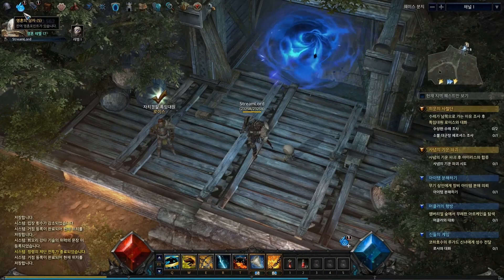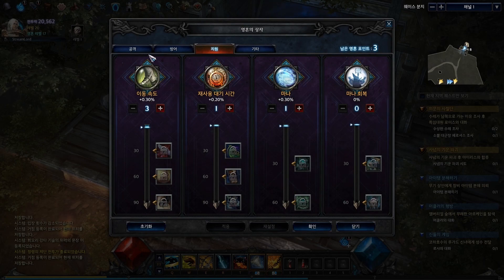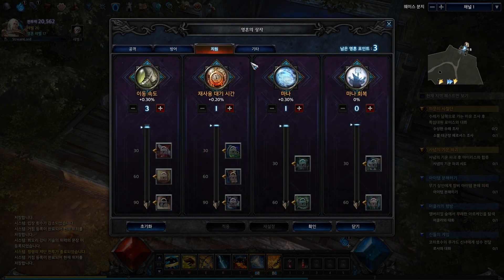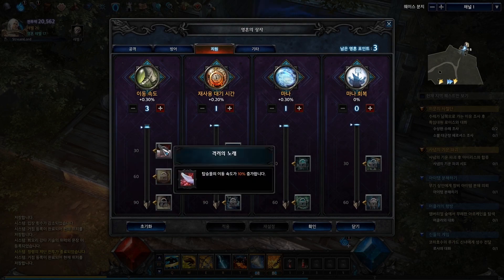But wait, there's more. We also have the soul level system that gives us more customization in how we want to build stats. Again, similar to the Paragon system of Diablo 3, but unique in its own way by awarding bonuses for investing points and reaching certain ranks within each soul level category. So investing 30 points, for example, maybe in attack speed, you'll unlock extra bonuses of some kind for investing that far into that category.